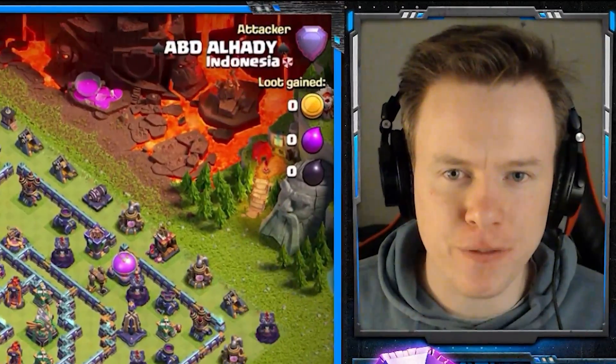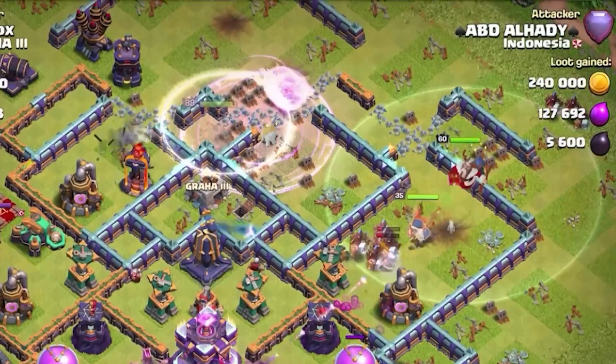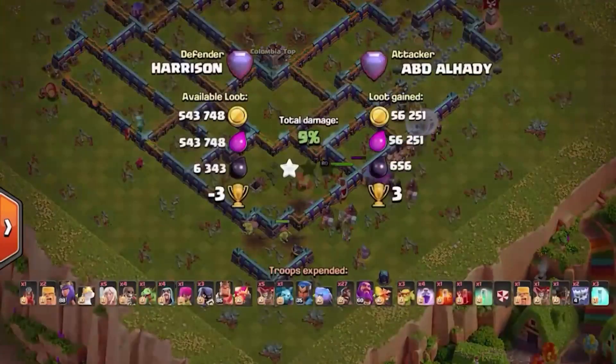The Town Hall 15 meta has changed forever. In this video, you'll see the rank 1 player ABD crush bases with Queen Charge Hog Riders.